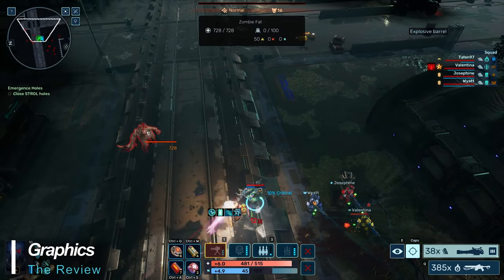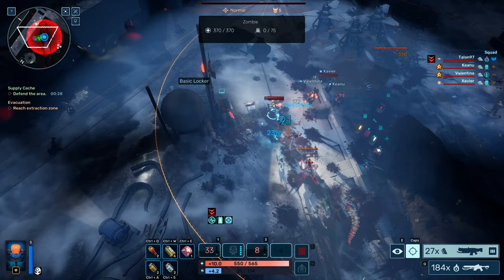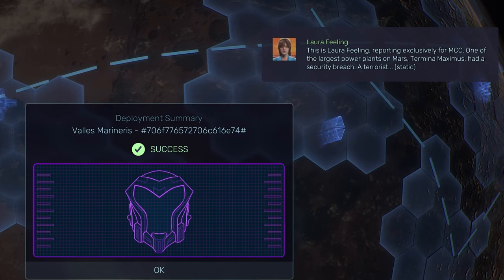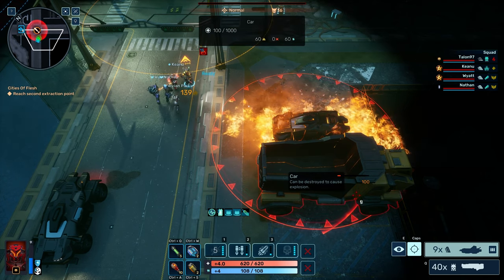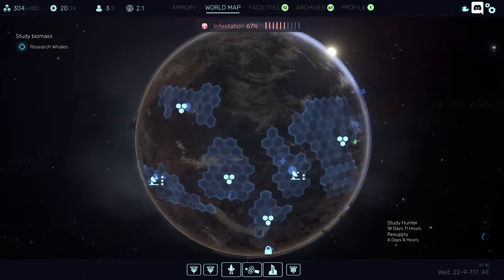Graphics are a high point of Red Solstice 2, with crisp, pretty textures, smooth, realistic animations, and greatly detailed maps to explore. For this genre, the combat is truly worth checking out, but the variety of maps and terrains is a little low. Cutscenes, on the other hand, are pretty limited to non-existent. The interfaces are well laid out and everything is functional and easy to access. The Geoscape also looks good, but not as nice as combat.